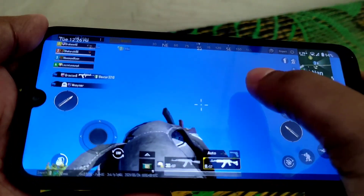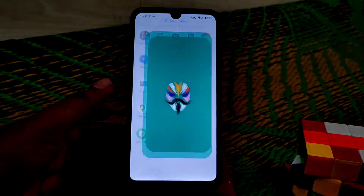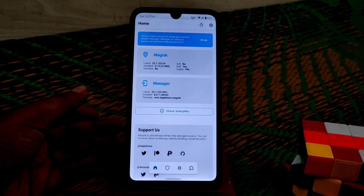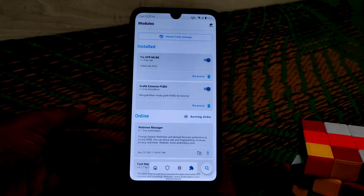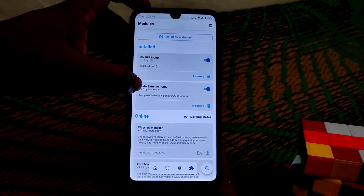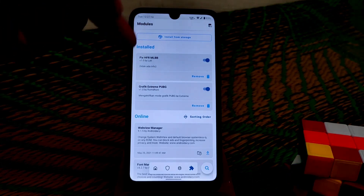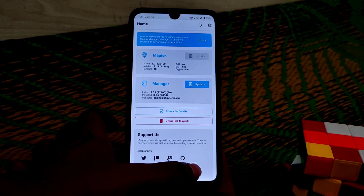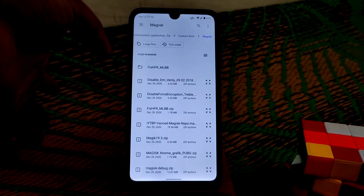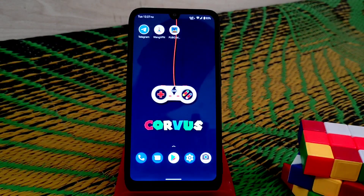Now let me exit from the game. The important thing — let me show you the Magisk module. If you want to play more than 90 FPS, Extreme Ultra, whatever you want, your device must be rooted. If your device is not rooted, you can't play this way. You can see here the Graphic Xtreme PUBG module that I've installed. Download that module from the link in the description, then go to Magisk, go to Modules, select Install from Internal Storage, select the file, and reboot your device once. Then open PUBG Mobile and check your graphics settings — you'll be able to choose whatever you want.